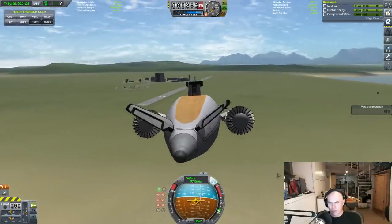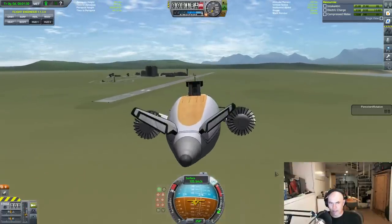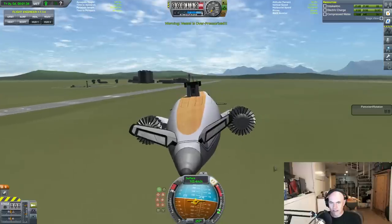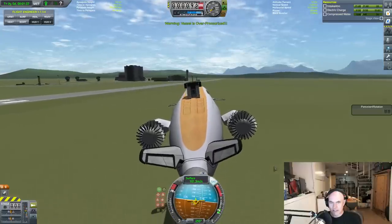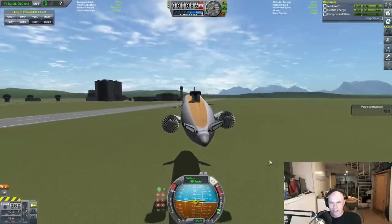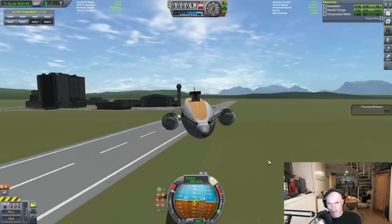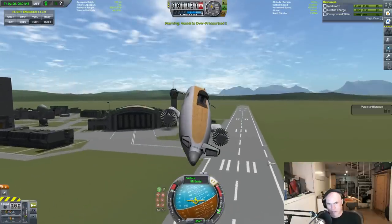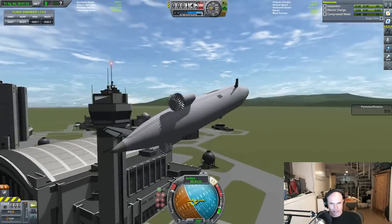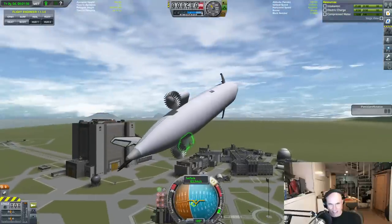It does seem to want to pop its nose up all the time. We're gonna do a fly pass to the control tower if I can manage it. It's very unstable. Okay, we're gonna fly pass — yes! Creating that sound and making them spill his coffee. I wonder if I can land on top of the thing here.